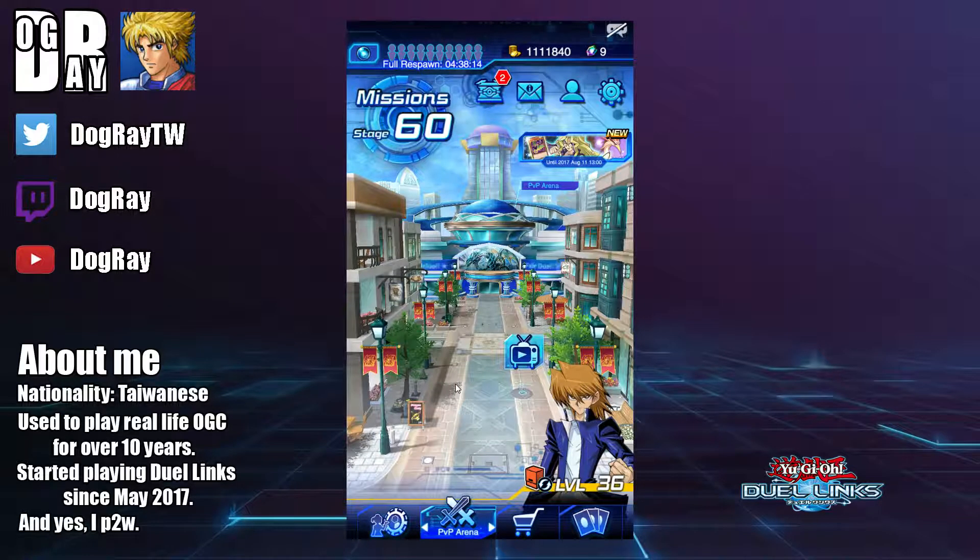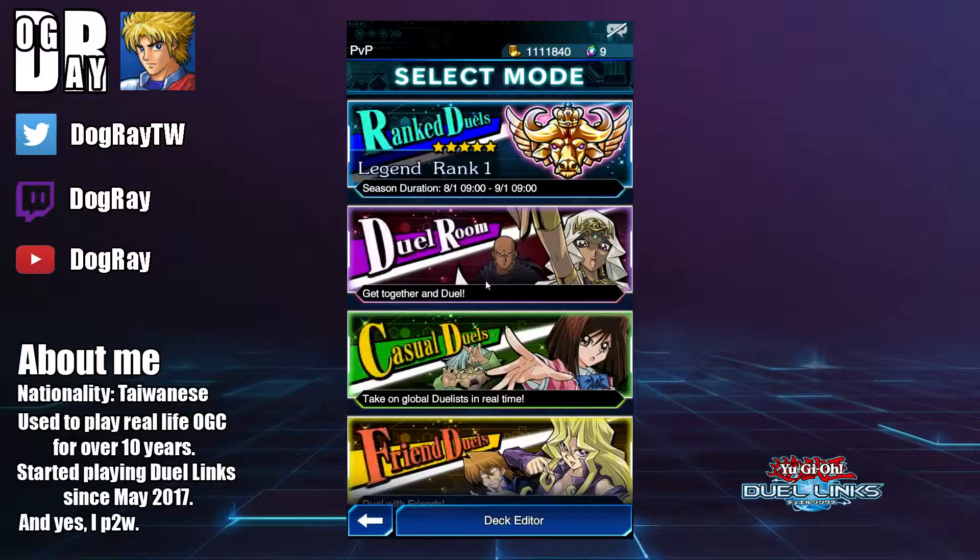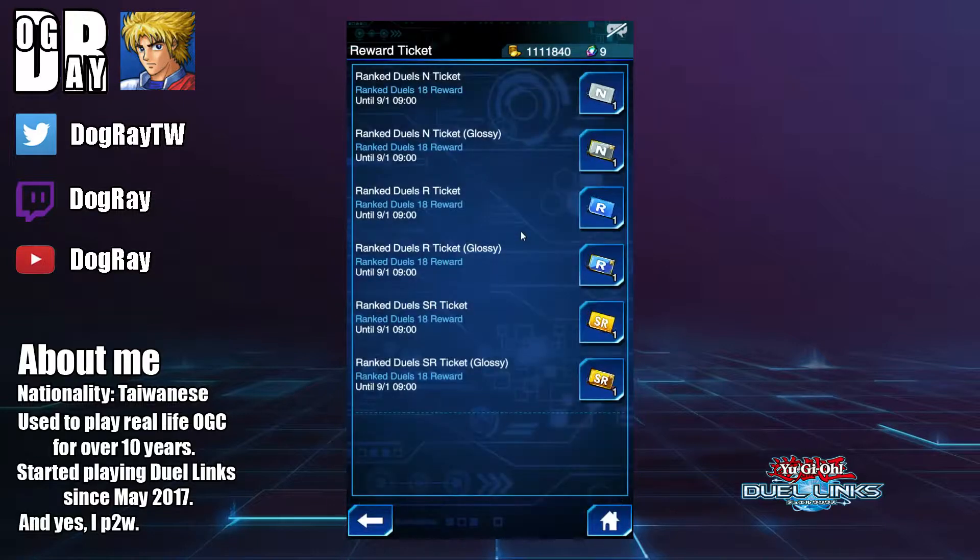Hey guys, how's it going? Doug here with another Duel Links video. This time we are looking at what to pick up with your Ranked Duel reward tickets. Assuming you were able to secure at least 100 wins in Ranked last season, you will now have six tickets at your disposal — two normal ones, two rare ones, and two super rare ones. Many have been asking me what to pick up, so let's check out what the good cards are.